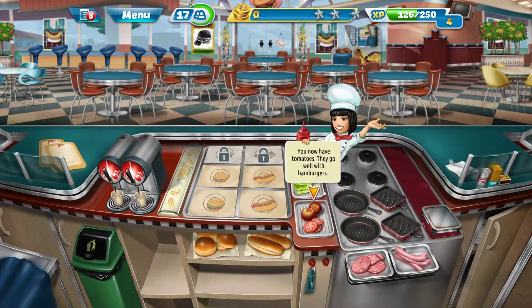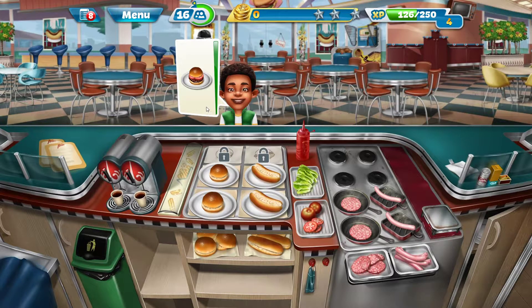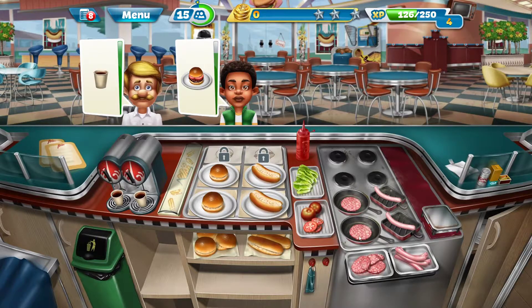Let's just see. So now you have tomatoes — they go well with hamburger. So go around, fry up these right here. You need tomato and burger right there. That's coming up right here. Everything is being cooked out.